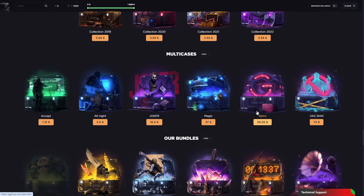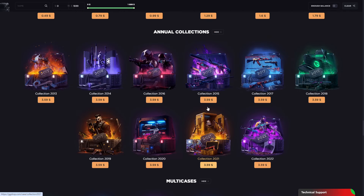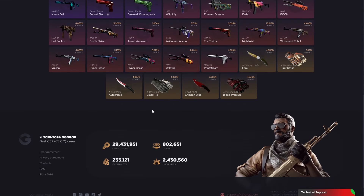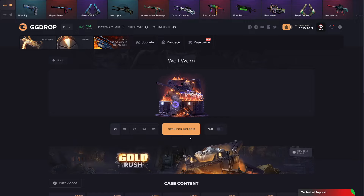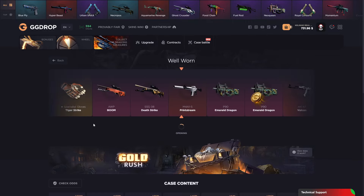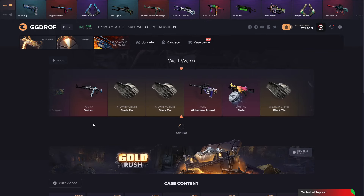On the retro case last time we made 285 dollars easy, just from two openings. But now let's go with something like the special effects cases — we have money. Let's open the Well Born case. As you can see, the price is crazy, but let's see what we can get from this expensive case. Akihabra, give it to me!